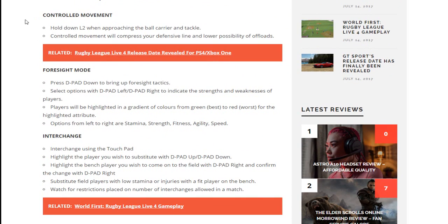Controlled movement: hold down L2 when approaching the ball carrier and tackle. Controlled movement will compress your defense line and lower the possibility of offloads. I'm interested to see how that works during the game — I want to see what the negatives are. The wording is a little strange, but I'm guessing if you hold L2 it brings your full defensive line in, and maybe the risk is if they spread the ball wide. Pretty cool.